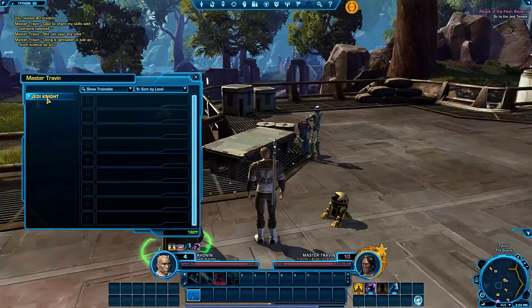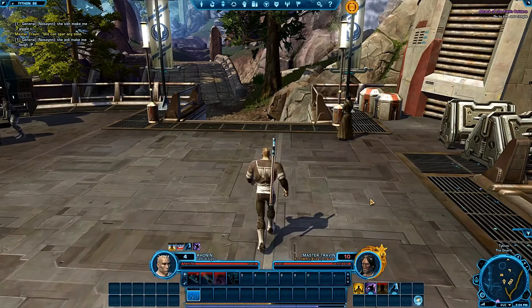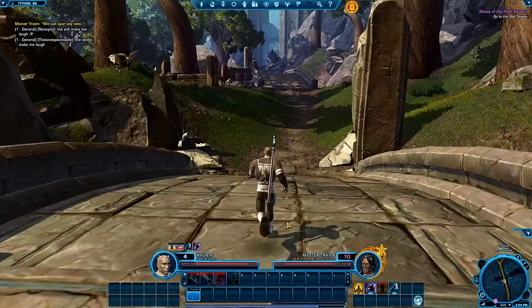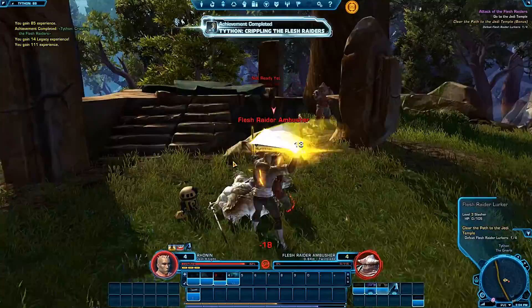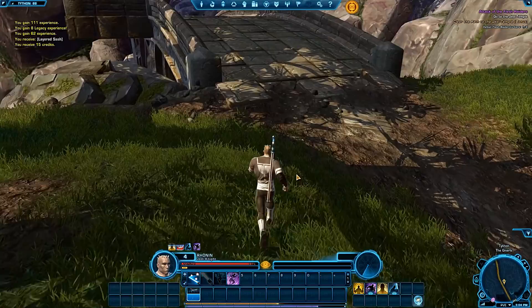Why is it still highlighted? 'Using a lightsaber is just as much science as art.' We can spar anytime. I got mail — what did I get mail for? Can I fast travel to the Jedi Temple? Force Sweep — curious to see what that does. Let's see if I can jump on this guy — oh that's sweet! I'll make that number four on my hotbar.